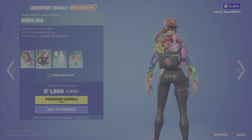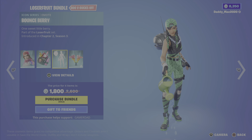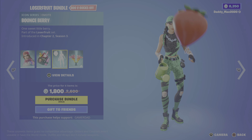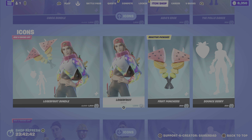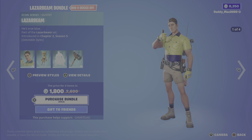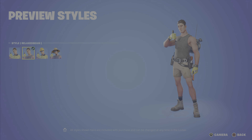Next up is Loser Fruit from Chapter 2 Season 3, along with the Buddy Bag back bling, the Bounce Berry emote, and the Fruit Punchers pickaxe. It's 1800 V-Bucks for the bundle, or you can get the outfit, pickaxe, or emote on their own.